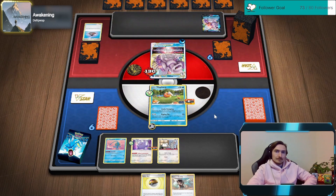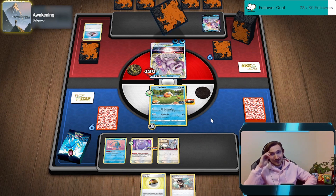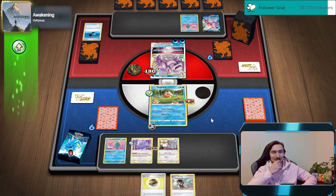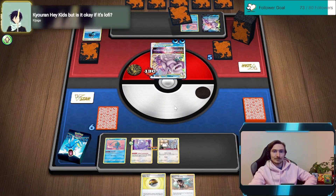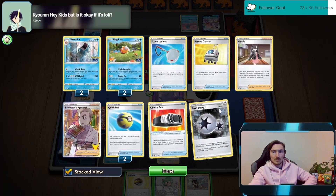Now he just has to swing into the active. No water in the discard yet either, so unless he's got like Research or Ultra Ball - okay, he's got Bucket. He's gonna Bucket Ultra Ball, I bet, to get the Greninja. Maybe not.